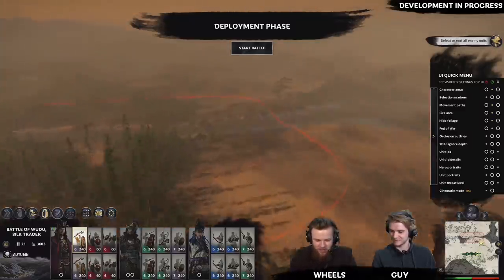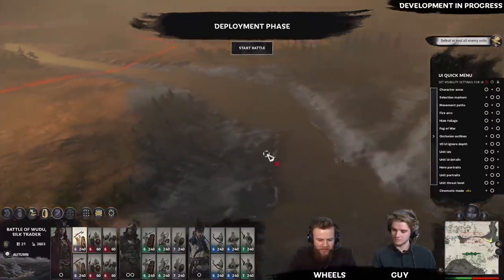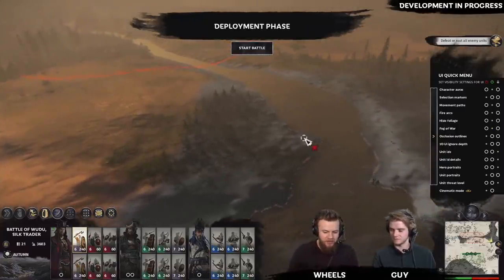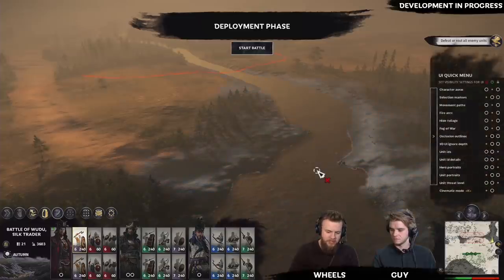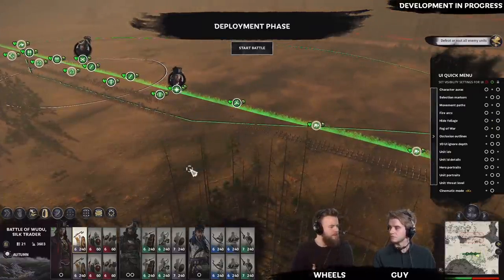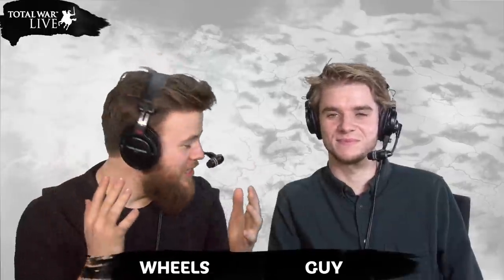Also, holding down the space bar in the default setting shows your line of sight. Anything outside your line of sight shifts to a monochrome view, removing the rich color so you know it isn't actually visible to you. Even though you know the layout of the battlefield, a unit could be standing in plain sight but if you don't have vision on it you can't see it. You can set that to space bar-only as well. These tools can make your experience on the battlefield with that many units a lot more manageable.